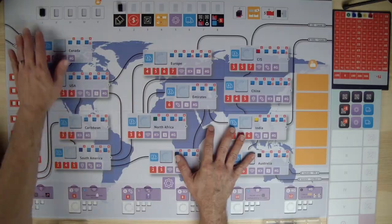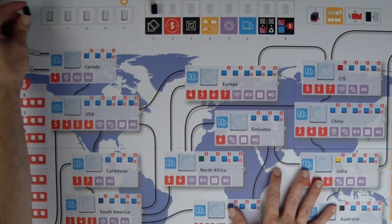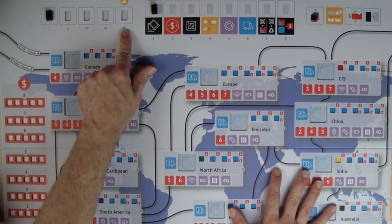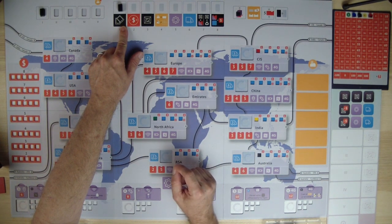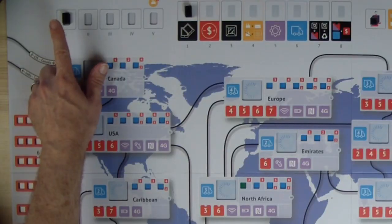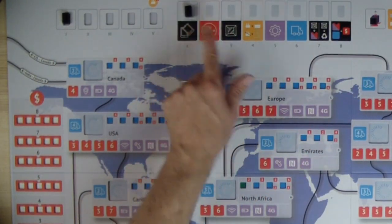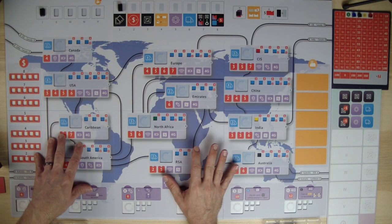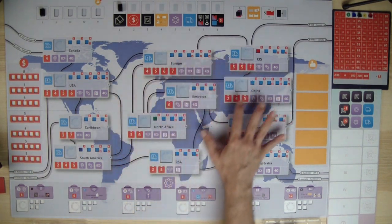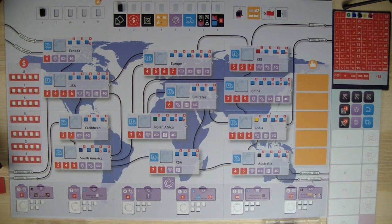First we have the board where everyone can reach it. We have our markers for each round — the game is played over five rounds. You can see the victory point track over there. Whoever has the most victory points at the end is the winner. Each round goes through eight phases and we'll use those markers to track them along the way. If you're playing with less than five players, you have to put retailers out on the board, as dictated in the rule book depending on your player count.